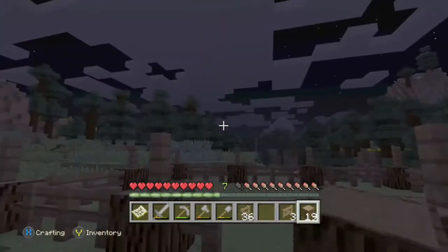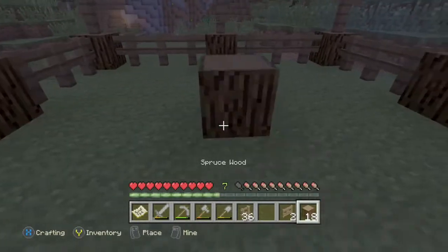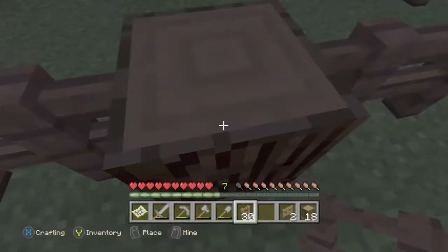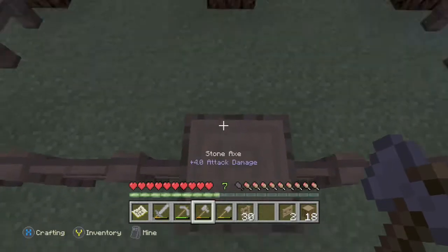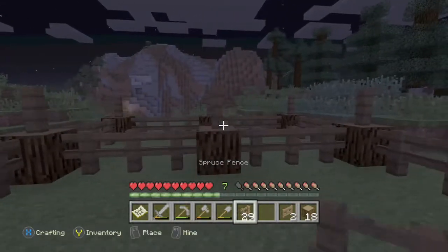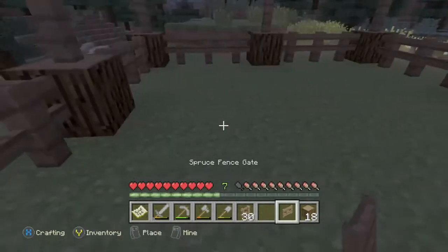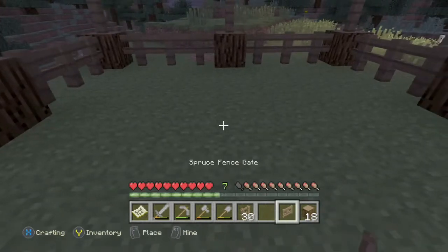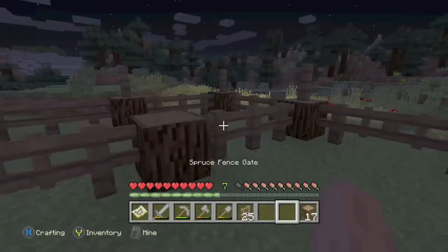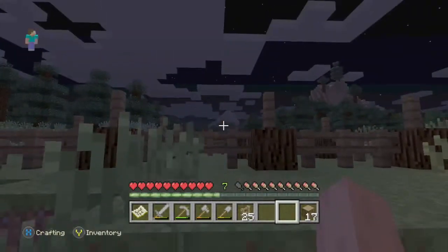I reckon we should have slabs all across here if we raise the fence posts up one. Let's put your fence — we put a fence post there. Yeah, that's good. And then we can put a fence gate here, and a fence gate there on the other side, after we put the fences in. We put the log and then three fences — well, two on one side. I think that's how I can do it. Remember, slabs all across the top.